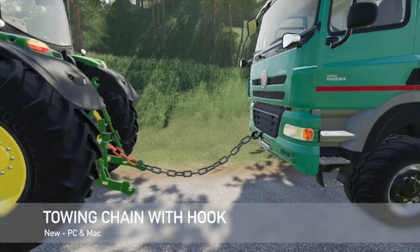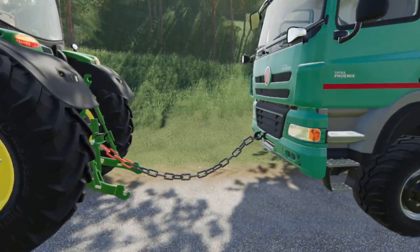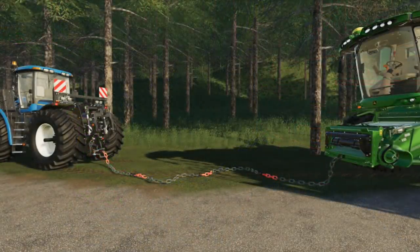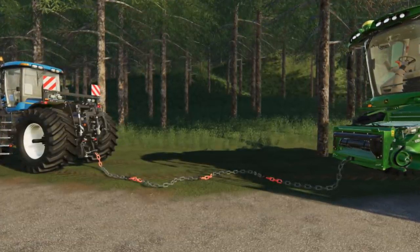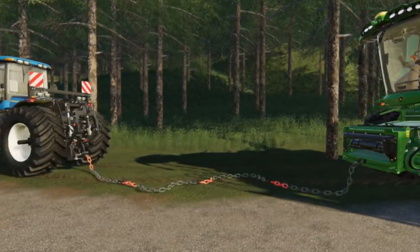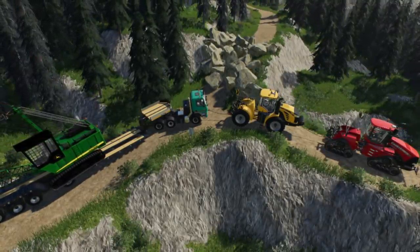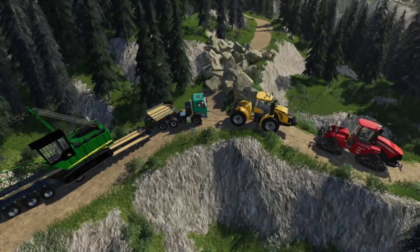We've got a new tow chain — and as far as I can tell, this is the only tow chain on the mod hub for PC and Mac players. We've got a tow bar with a hook. With this mod, you can tow vehicles by towing chain, and you can mount the towing hook to vehicles that have no attacher and then attach the towing chain to that hook. Attach the red end to your vehicle and the second end to the towed vehicle. You can even attach the towing chain to itself when no vehicle is in range to transport it around. It's a really cool, very in-depth mod — it's more than just a chain.